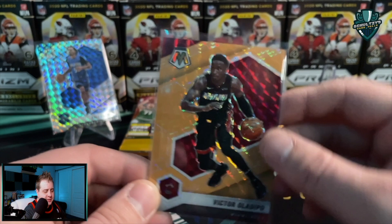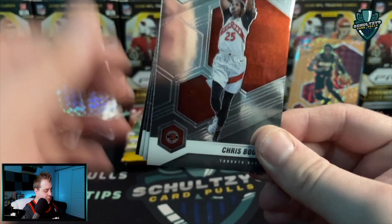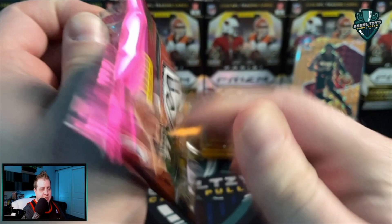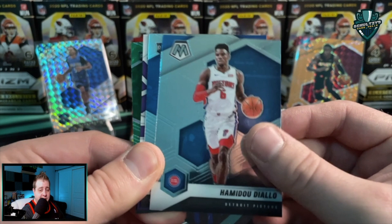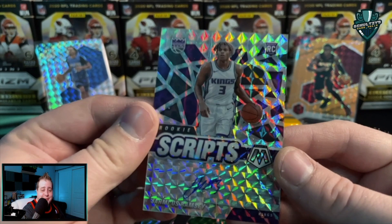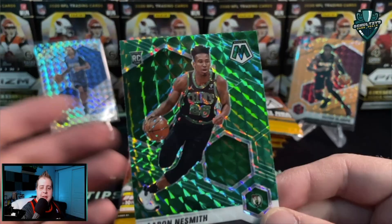There we go — a Victor Oladipo! That is numbered to 25 — the ultra rare blaster exclusive orange fluorescent insert numbered to 25! That's awesome. It's an orange fluorescent Victor Oladipo numbered five out of 25. Would love that to be a rookie, but we'll take what we can get. Chris Boucher, Bojan Bogdanovich... I do love me some Mosaic — I love the style of these cards, a little different from last year, but I really enjoy just the look of them with that fun futuristic, artsy Mosaic look.